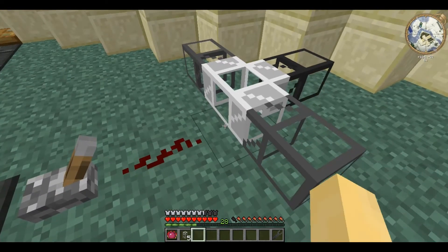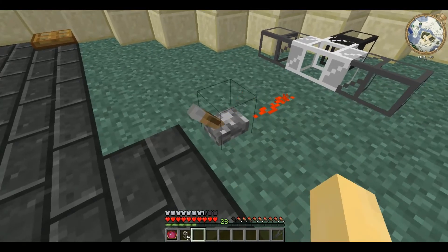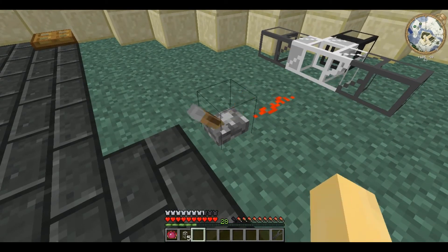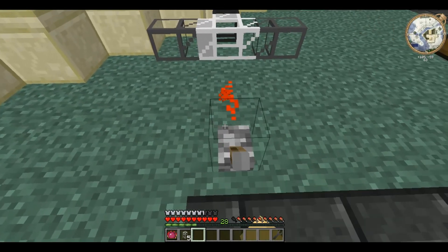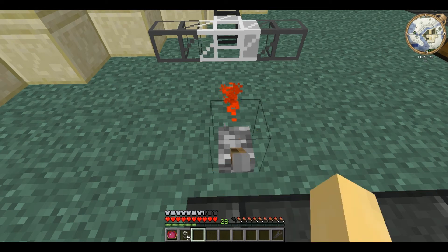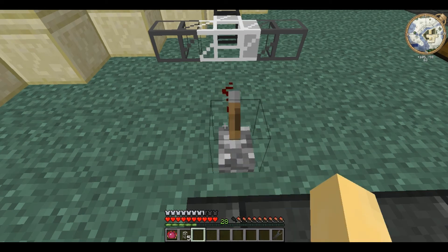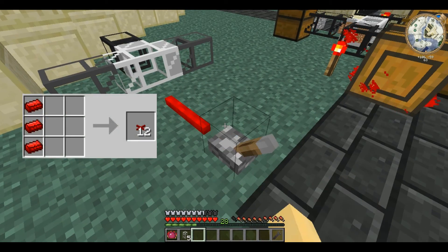Finally, there is another way to change the output. A redstone signal, every time a new one is applied, will change the output of the iron pipe — as you can see here by flicking this lever. It works with pressure pads, buttons, or anything else, and also with red alloy wire, which makes it a lot more versatile.